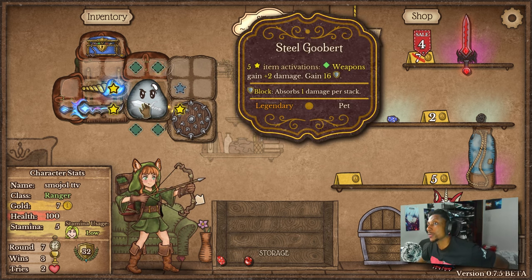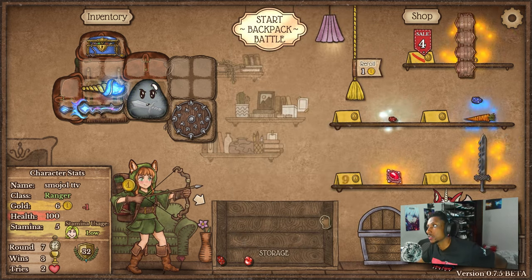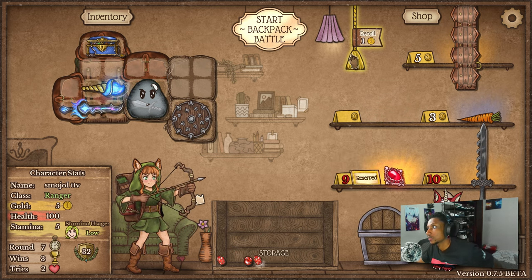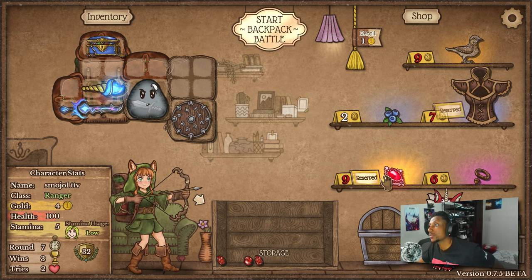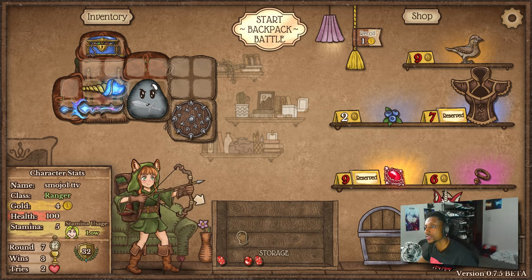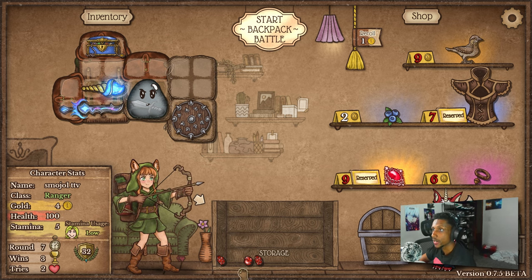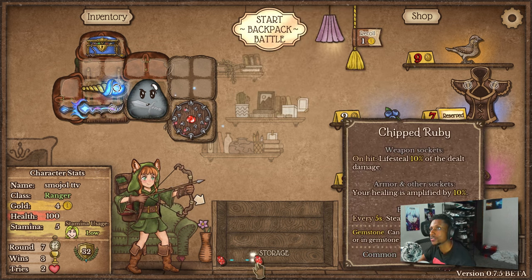We need to increase the DPS of the mana, so we need to do that. Let's roll for items here — that's a good one, this is a solid one. Give me an early shield or something. Okay, early leather armor — there we go! Vampiric armor already, that's straight. I'll save my money here. We get 21 next round, round seven we get the items next round as well.